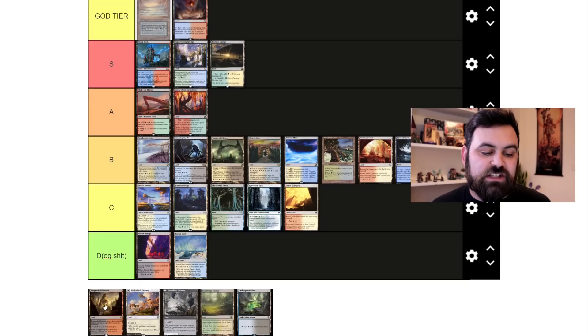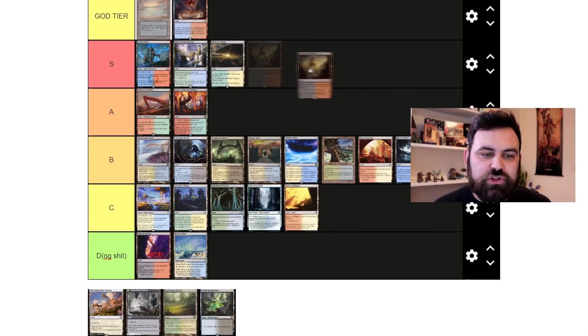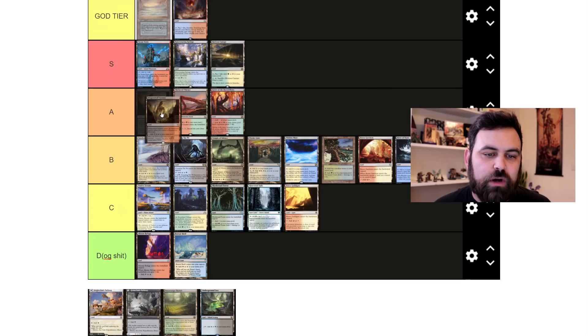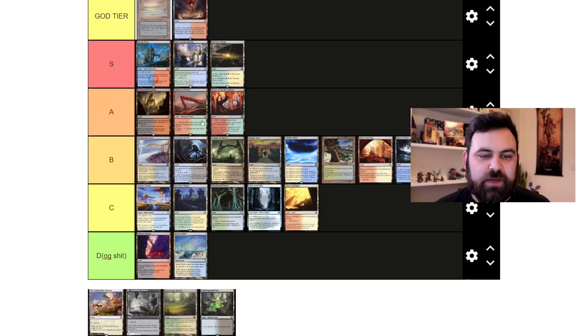We then have check lands, which check on land types and play well with shock lands and dual lands. I'm putting check lands at the top of A tier. I think they're better than the cycle lands, and I play them in most of my Commander decks.